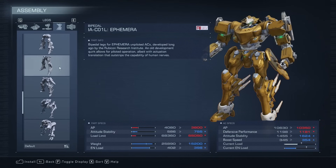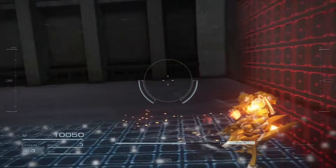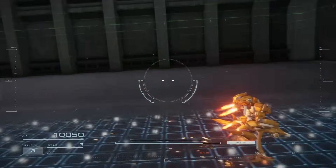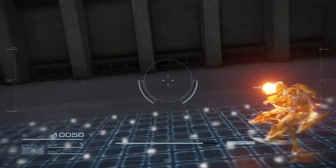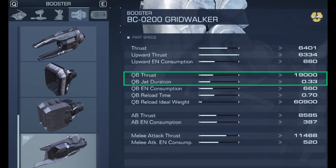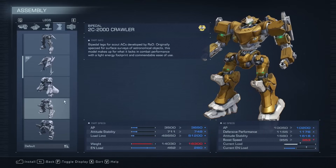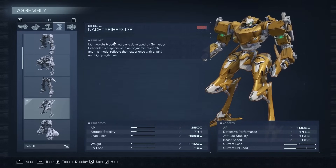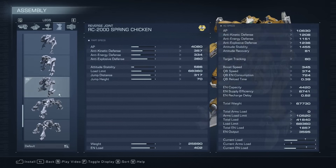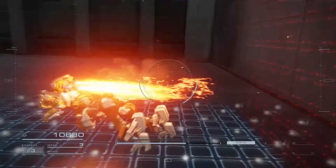Reverse joints have an inherently different jump type versus bipedal legs — not only because of the higher jump distance. Reverse joints simply have a floatier jump, whereas bipedal legs are stuck pretty close to the ground. The other factor that influences your jump is your quick boost thrust and quick boost jet duration. Lowering these can lead to a faster jump recovery for reverse joints, but not by a whole lot. This means that having low quick boost thrust and quick boost jet duration is not a detriment for a reverse joint build — in fact, we're fine keeping these numbers as low as possible to make way for other stats.